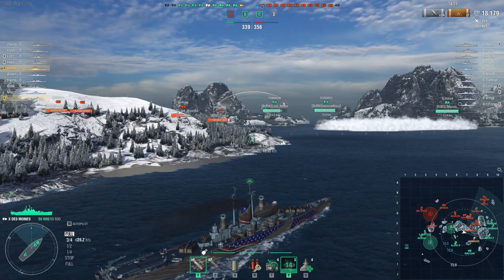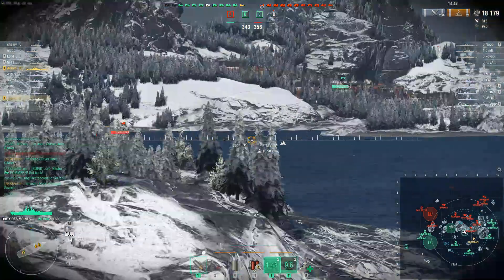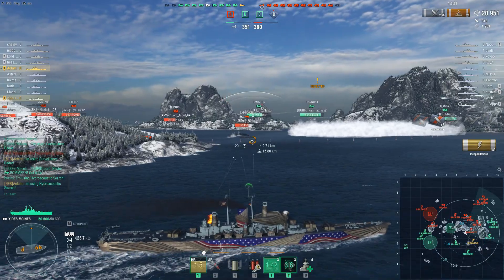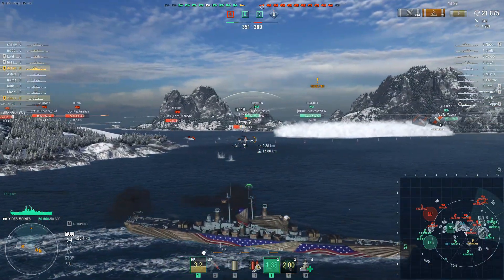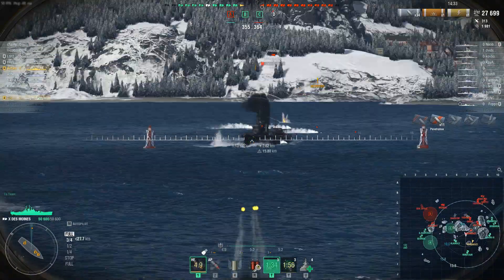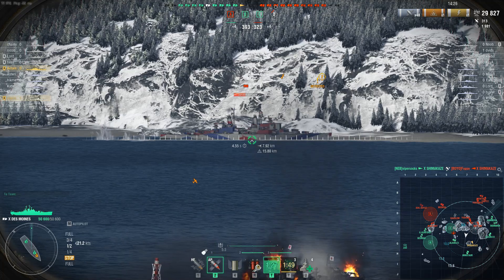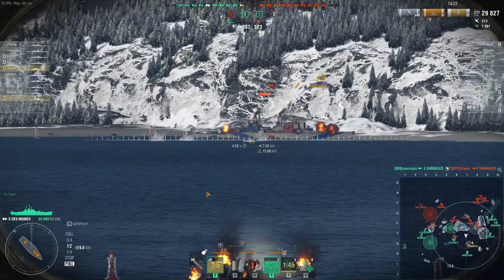The enemy Shima decides, 'Hey, I'm radar'd anyway and I'm pretty healthy, so why don't I throw this health away.' I have Hydro going to spot any Shima torps, but does he even have torps ready? Why would you yolo charge a Des Moines without torpedoes ready? He was radar'd - all he needed to do was turn around or hug the island and he would have been fine.